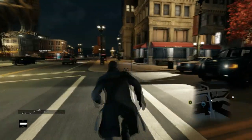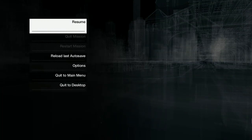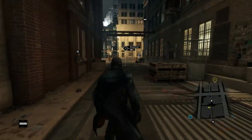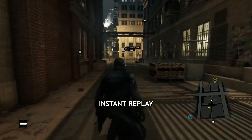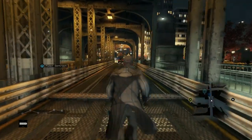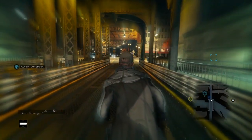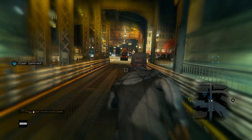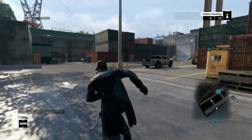Another way to check for invaders is to periodically pause the game and see if the background is still moving or not. See how the pedestrians are frozen here? That means there is not a hacker in your game. Compare that to this clip, in which you can both see and hear the background continue to move, although the game is paused — this means there is an invader in your game. The final method involves randomly using focus. If there is no hacker in your game, focus slows down time. But when you are being invaded, focus only makes the borders flash without distorting time.